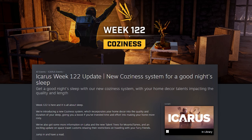Icarus Week 122 brings the new coziness system. For a good night's sleep, the coziness system basically uses your decorations around your base to increase the quality and length of your sleep. Week 122 incorporates your home decor into the quality and duration of your sleep, giving you a boost for your invested time and effort into making your home more cozy. We'll also get more information about the Laika, new talent trees for mounts and tames, and an exciting update on space travel customs — relaxing the restrictions on traveling with your furry friends.